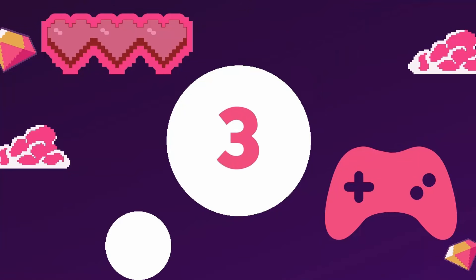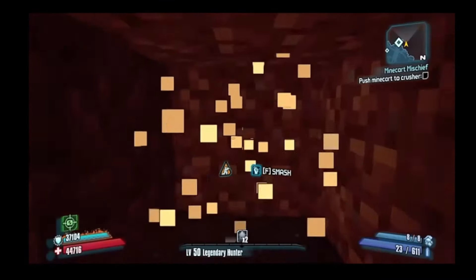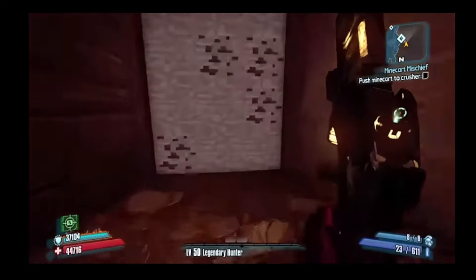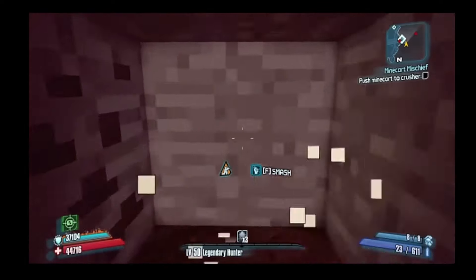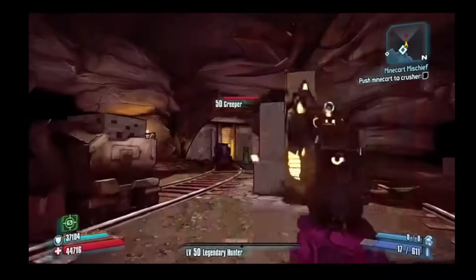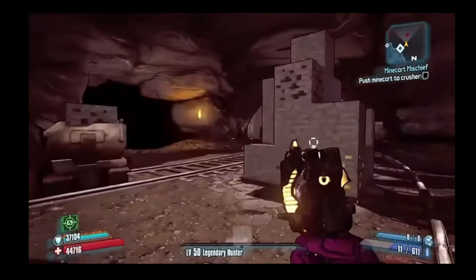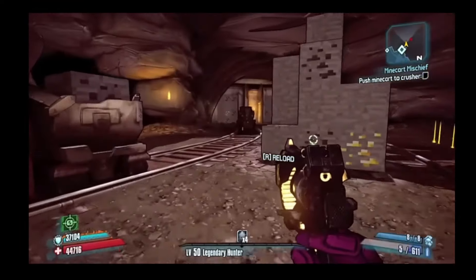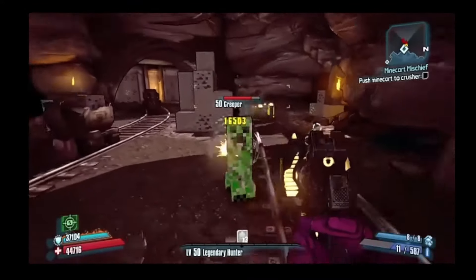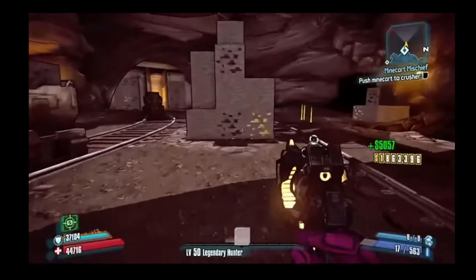Number 3: Borderlands 2. The Borderlands series has always embraced easter eggs and references to other games, but Borderlands 2 elevated this tradition with a remarkable Minecraft cameo. Hidden within the depths of the Caustic Caverns, players encounter familiar dirt cubes. Striking them with a melee attack reveals a cave inhabited by creeper enemies reminiscent of Minecraft. Additionally, players can discover Minecraft-themed skins for both characters and weapons. What makes this easter egg particularly exciting is the lack of prior announcement — it was a delightful surprise for players to stumble upon post-release.